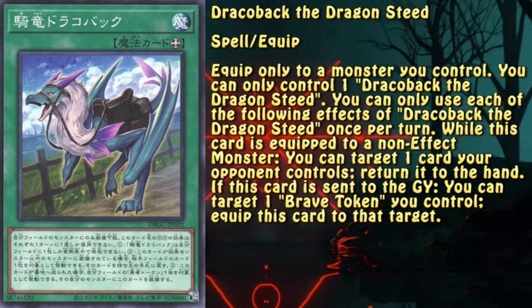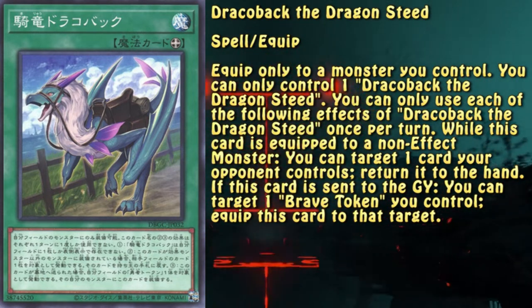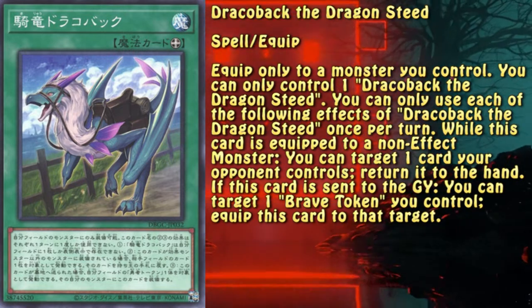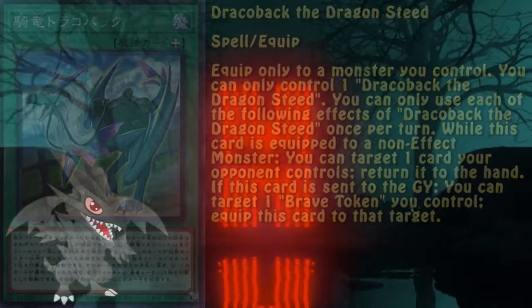The fifth card is another payout for playing the Brave Token engine. Not at the same level as Gryphonrider, but still providing a non-destruction bounce removal, which is a very neat effect. Unfortunately it's not a quick effect.